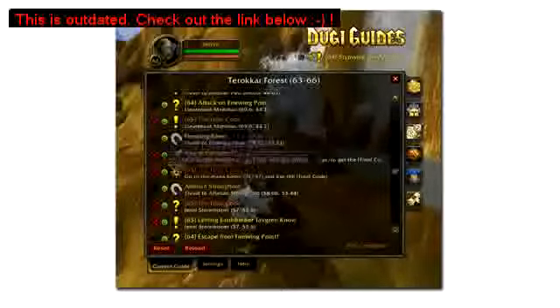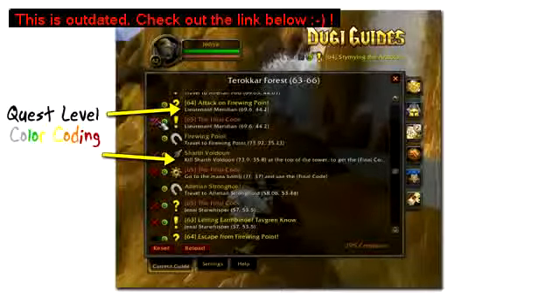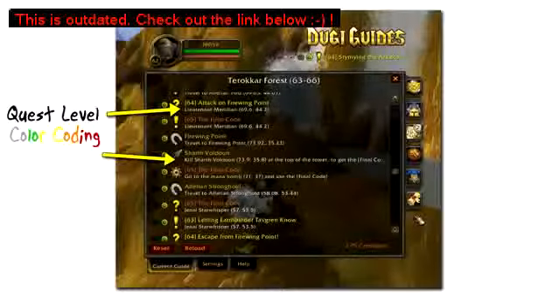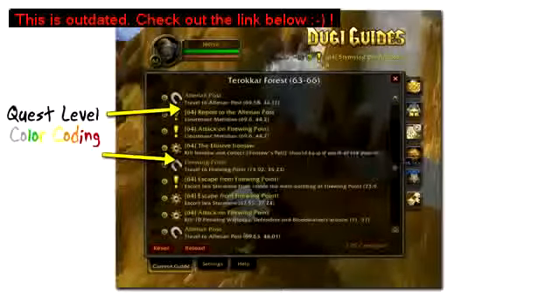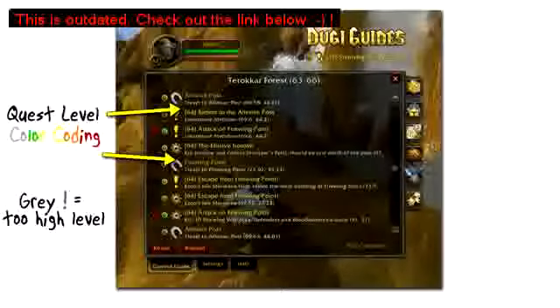We have also added another new feature that will automatically show the quest level and color coding for each quest, so you will know whether this quest is suitable for your character's level, and you will be able to instantly know which part of the guide you should be at for your current level. The grey exclamation mark will show you the quests that you won't be able to pick up yet, so you don't skip too far ahead of the guide.